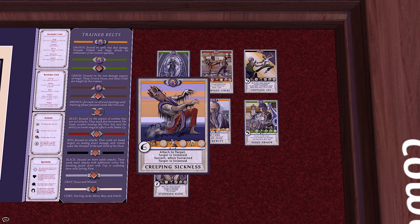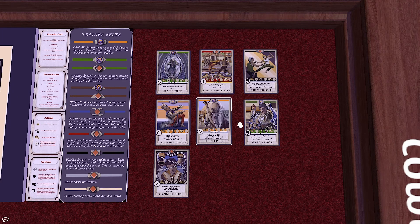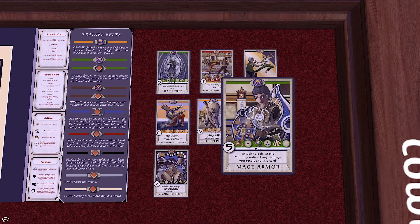Creeping Sickness is a card with the keyword Sickened. Sickened is a condition which affects players — when a player becomes sickened, they must choose to either take 2 damage or add a wound card to their deck. Decrepify has the keyword Slowed. Slowed is a condition which makes the player treat the move value of each card they play as if it was 1 lower than its printed value, to a minimum of 0. Mage Armor is a card with the Static keyword. Cards with the Static keyword have health, but are not sacrificed when they reach 0 health — they stay in play attached to the person they were initially attached to.